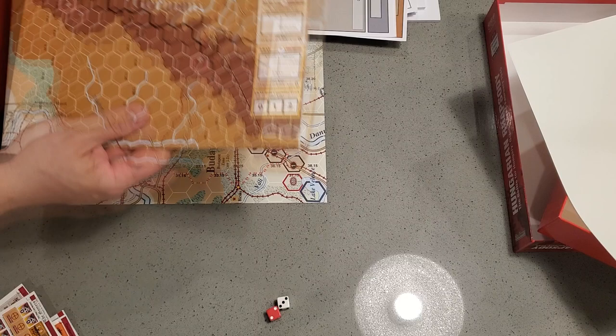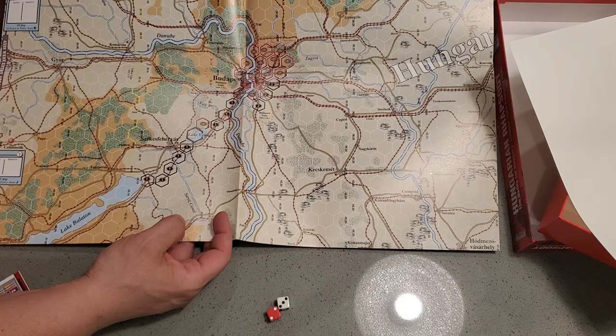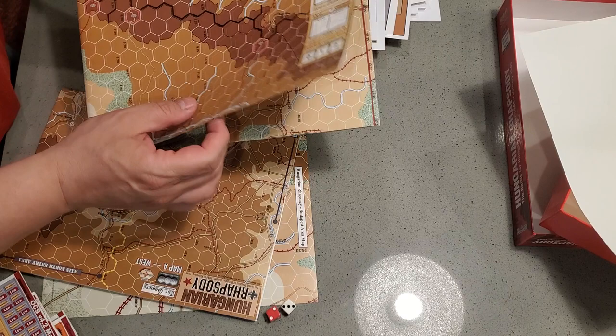We've got the traditional MMP blank sheet of paper for reasons unknown. This is going to be a two-map game. I am not able to show you all the maps right now, but this would be an absolutely typical Gamers style map for the OCS series. Right in dead center here we have Budapest. We also have this little Budapest inset map to reduce counter clutter, which is probably a great idea. The second map is right here.